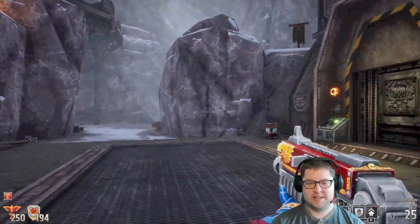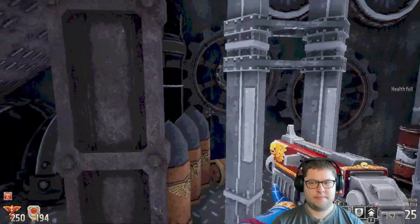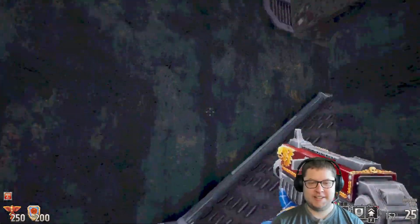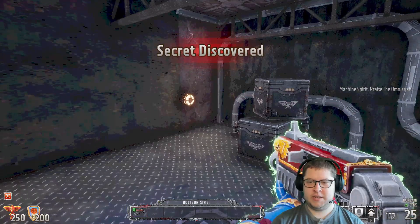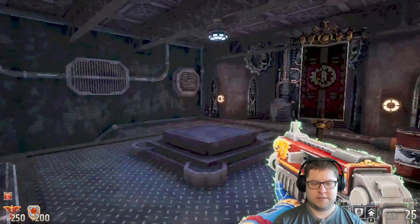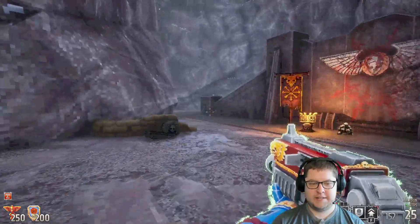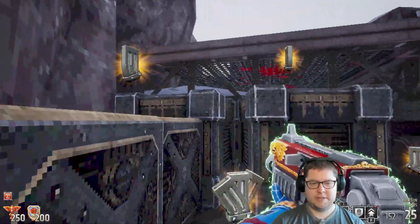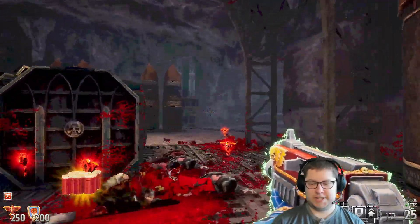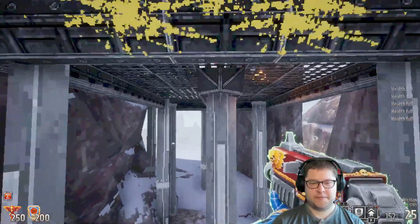I pressed two things. There's this very fancy thing in my face — health is full, damn it. Oh hello, what are you? Machine spirit — praise the Omnissiah! I don't know what I got, but yay — I'm all glowy now. There's a green symbol next to my boltgun name thing down there, so maybe this gun's been upgraded for this level or something.